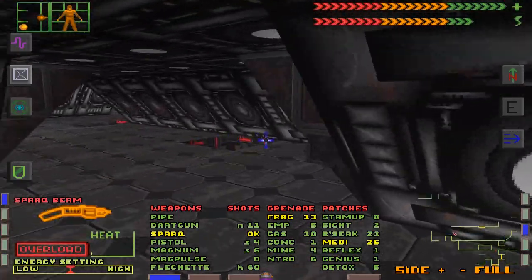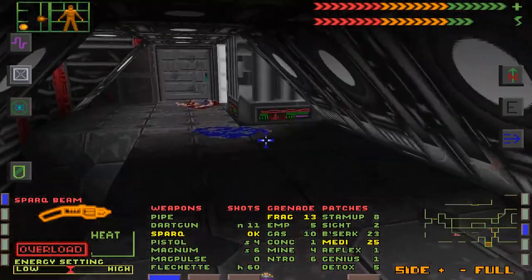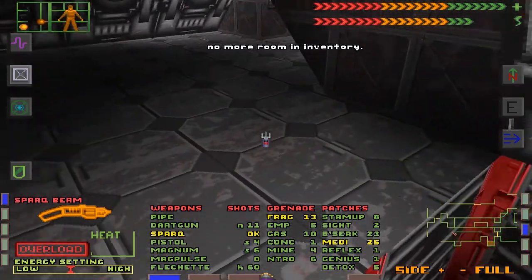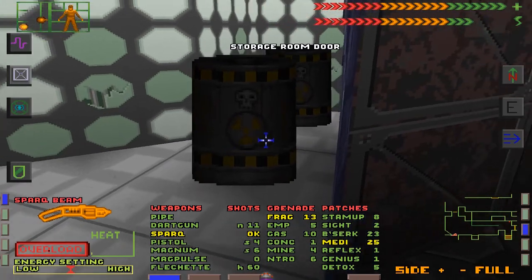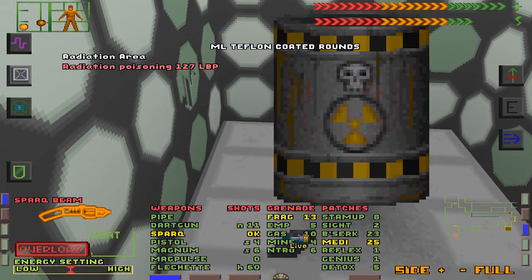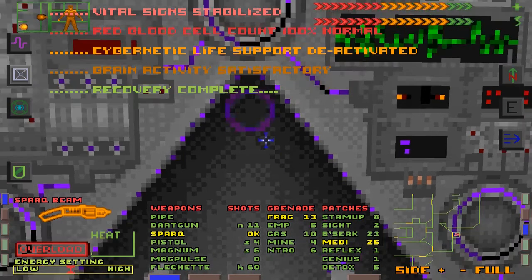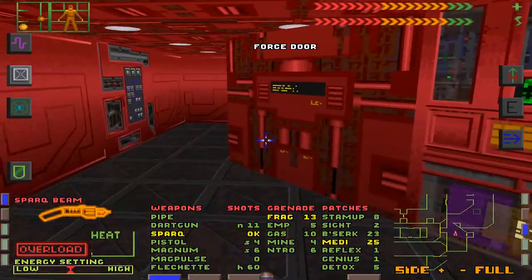Is this the direction that had the charging station? I don't think so. Did I kill this one earlier? I've done a full circle now. Ooh, another logic probe. I feel like I see something in there — and I accidentally killed myself.